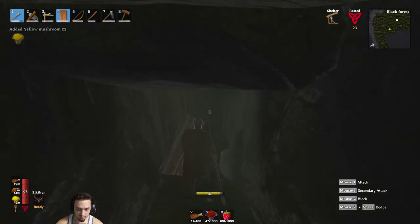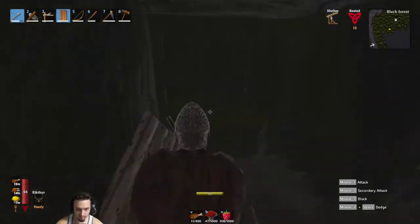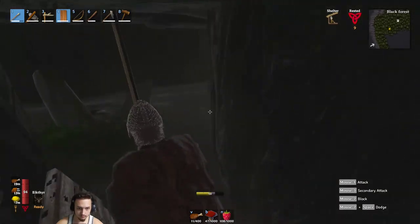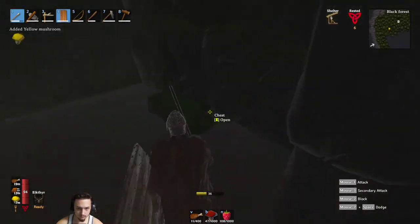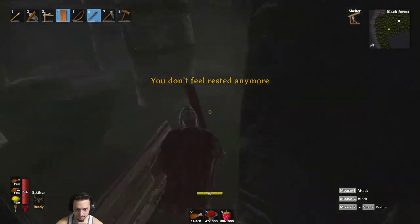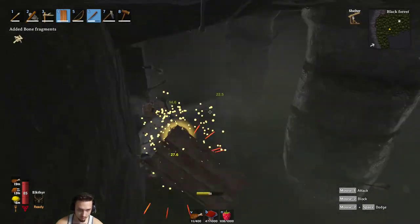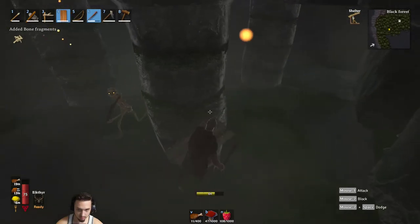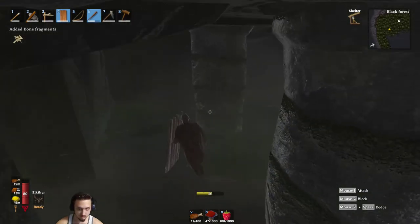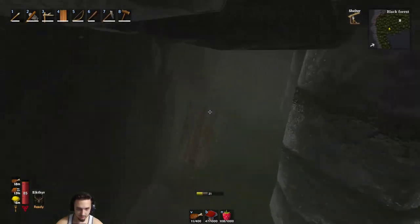Anything down here? I hear somebody. Nobody. Anything here? Absolutely nothing - what a ripoff. We got a treasure chest with a couple things. Let's see some people in here - get these guys out and the guy behind me with a bow. He missed. Nothing else in here - these are all blocked. The loot doesn't seem as good as it used to be.